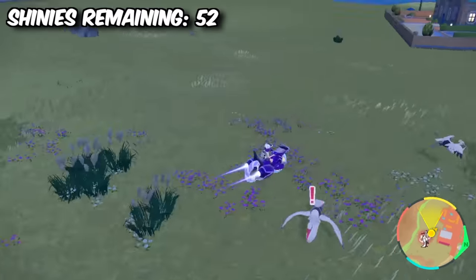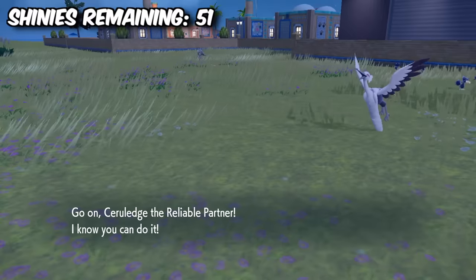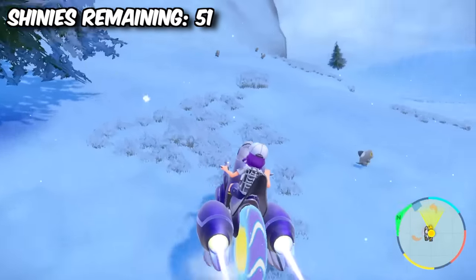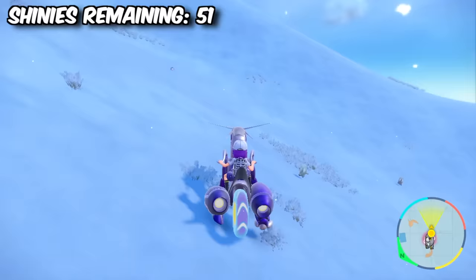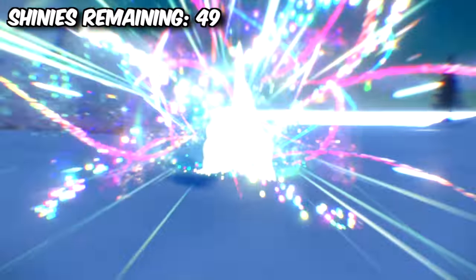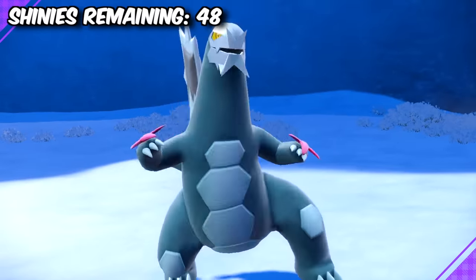My next hunt was for Bombardier, a very subtle Shiny that just takes away all of its colour, but one I definitely like. It took around 45 minutes to find. I then managed to find a Frigibax outbreak — I was super hyped about this one seeing as he's the baby Pseudo-Legendary for this region. It was a little hard to find him because he doesn't change that much and sometimes snowstorms would distort my view. However, we eventually got him and instantly evolved him into Arctibax and then into Baxcalibur.